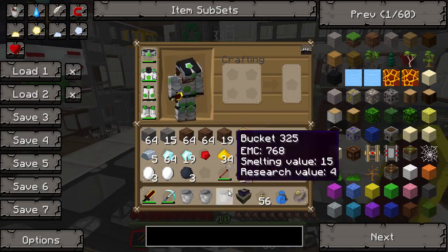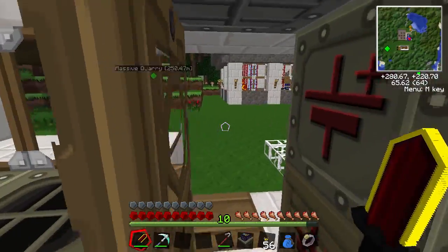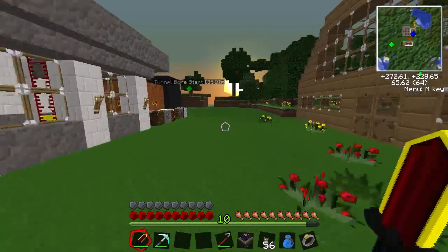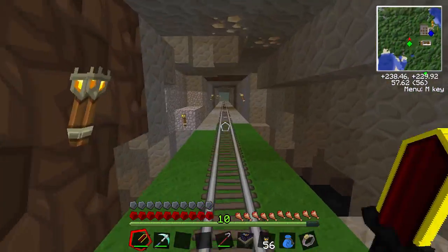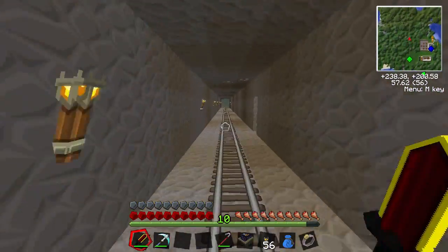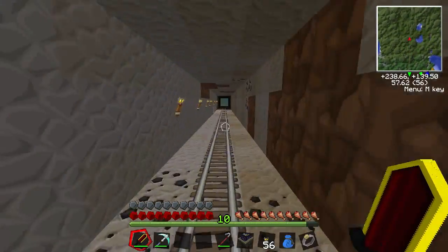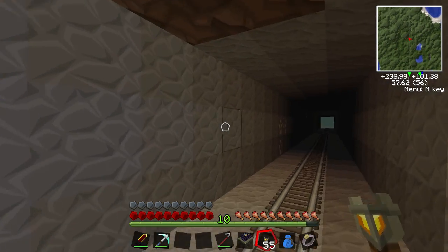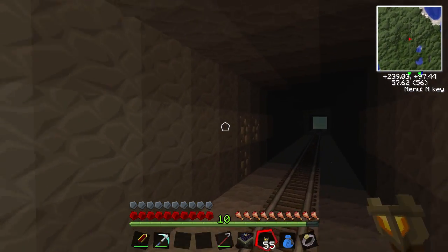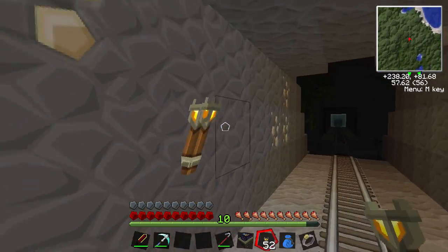So we're going to take our crowbar. What I'd recommend doing is putting the world anchor cart directly behind the tunnel bore, just to make sure that that's the priority that is used — because otherwise if you put it too far behind the chest it probably won't work.